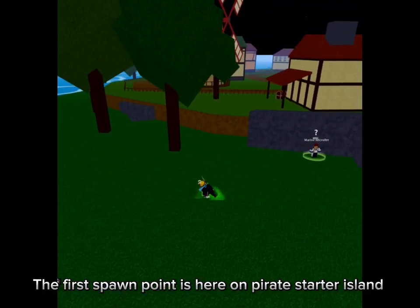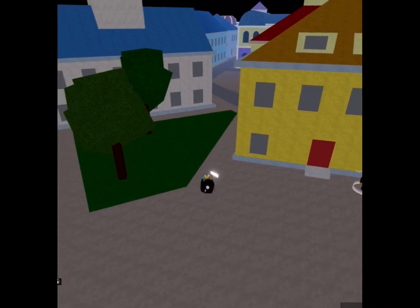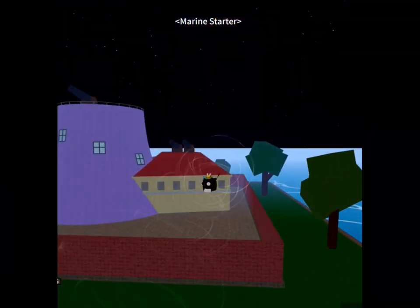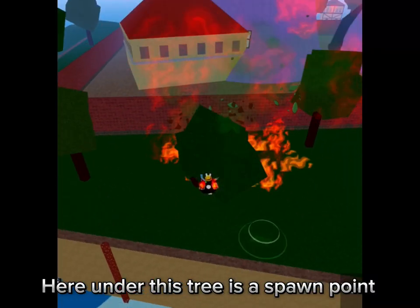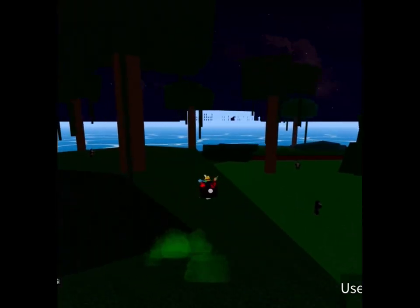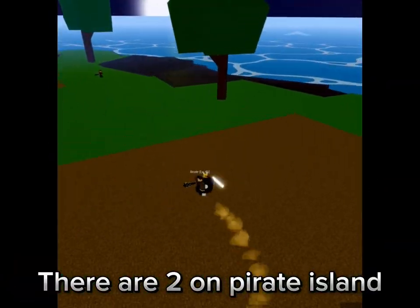The first spawn point is here on Pirate Starter Island. This is the spawn point in the middle. Here under this tree is a spawn point. This spawn point — I will show you both. Here's the second. There are two on Pirate Island.